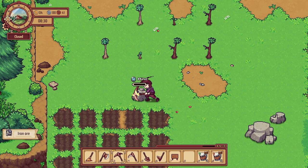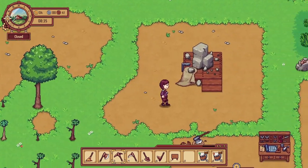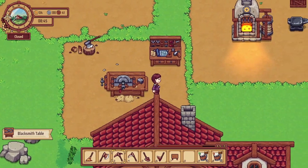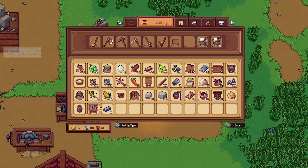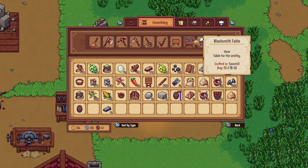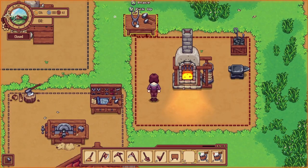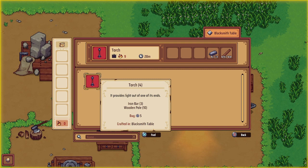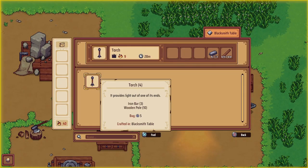Let's collect some iron right here, even though mostly I just want to get the coal. We got a blacksmith's table! Let's see what we can do with that - we'll get it into the hotbar and go into build mode. Looks like we can make a torch with it. We'll need some fuel, so I guess we'll make a torch.